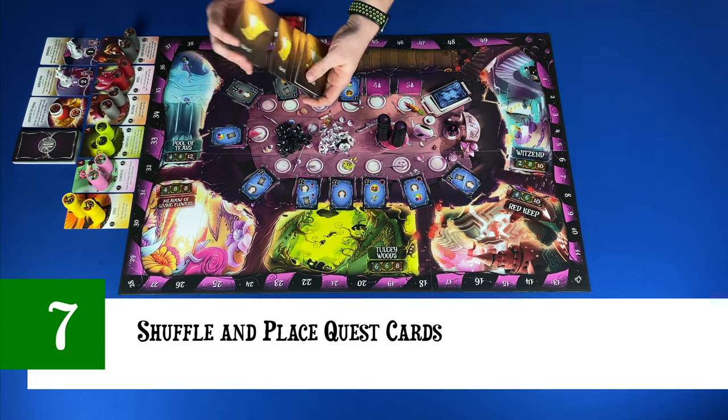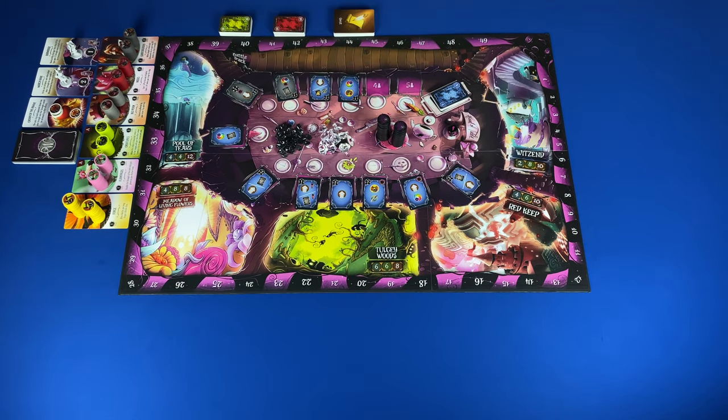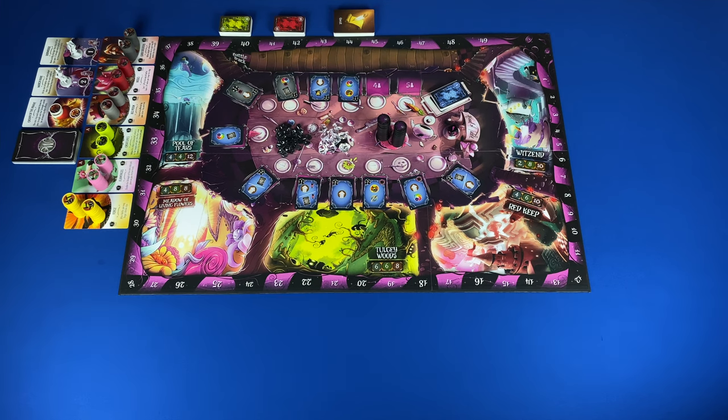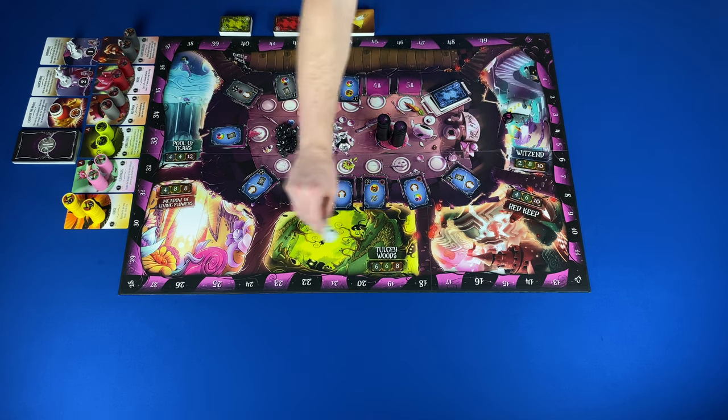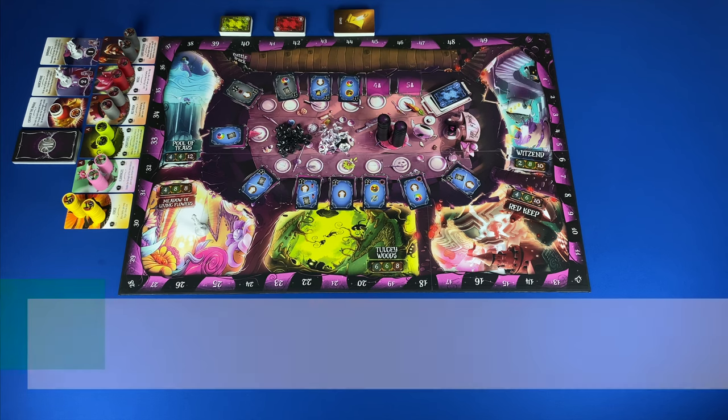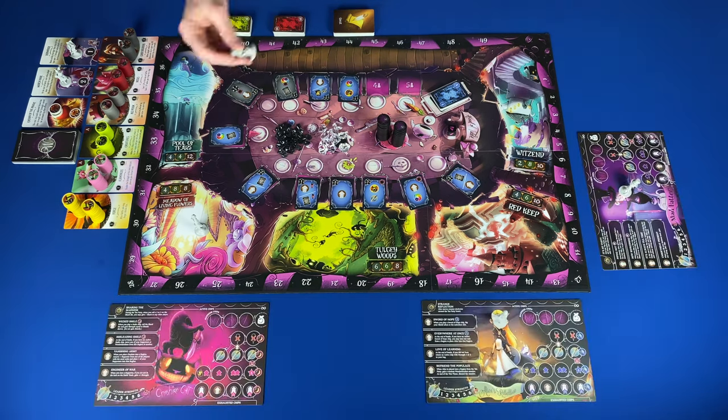Step seven: shuffle and place quest cards to the side of the board. Step eight: place the starting battle miniature. In a three to five player game you'll place the starting battle miniature in the red key, then roll the shard die and advance it that many regions clockwise. Step nine: get player components — choose a faction and get the corresponding faction player board and faction leader miniature.